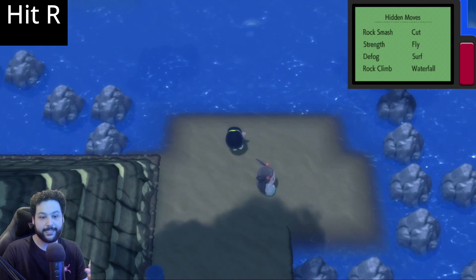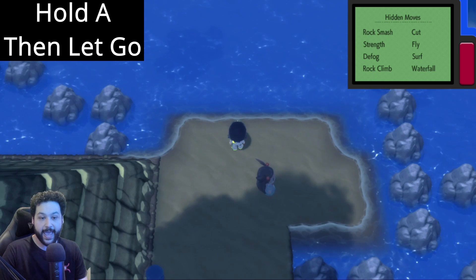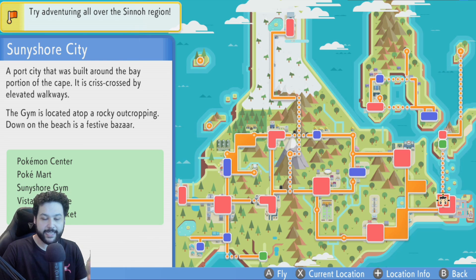For the last step, if you did the other steps correctly, you just have to hold A and then let go. As you can see, pressing A worked as if we hit the fly button and opened the fly menu.